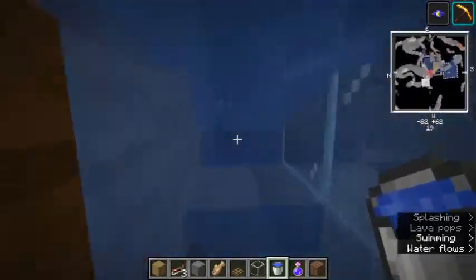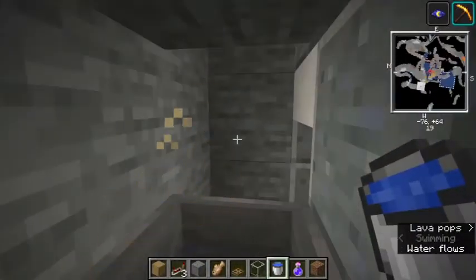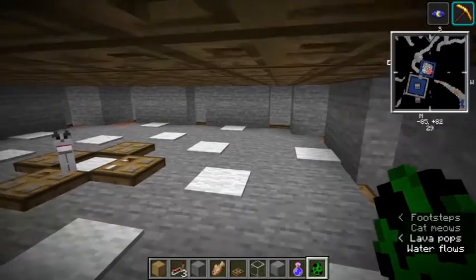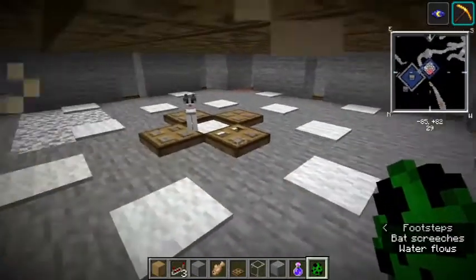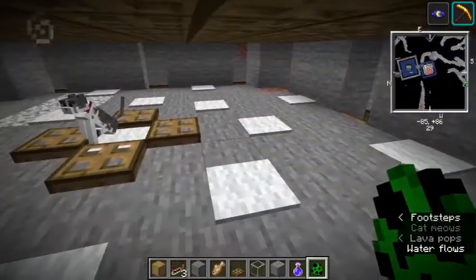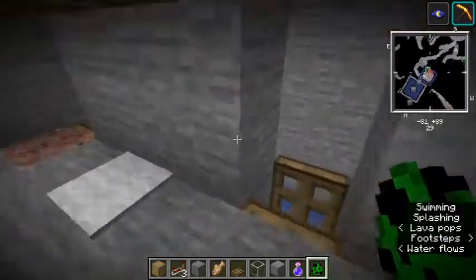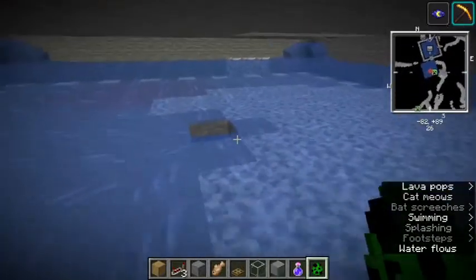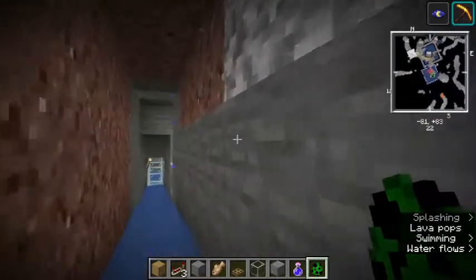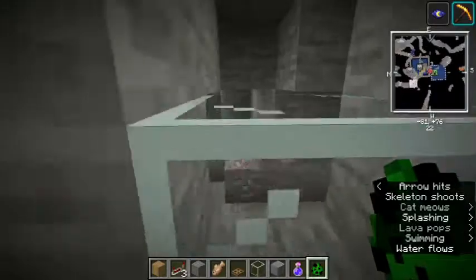The creepers should come straight down here and into the chamber. Let's see if this works. Make sure all the caves around are lit up, or the creepers will just spawn anywhere other than your trap. When a creeper spawns, it will see the cat and run away. When it runs away, it falls down into the water and down the chute. Once down the chute, there's a little exit for you to get out, but the creeper can't leave.